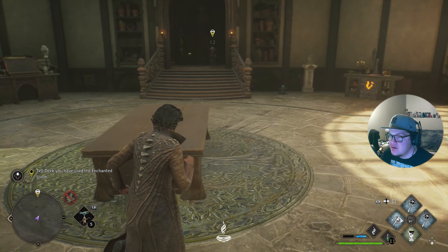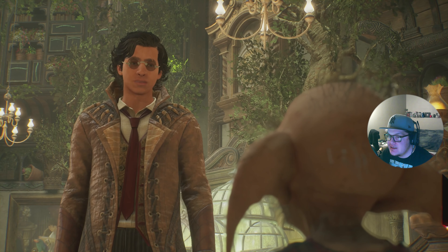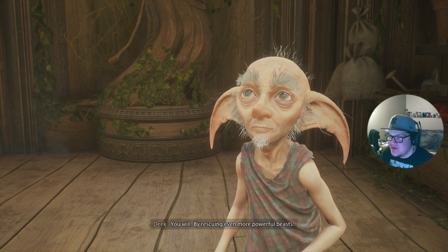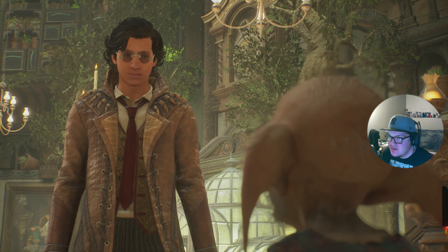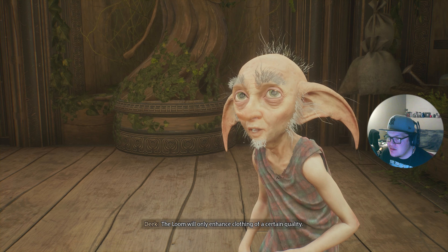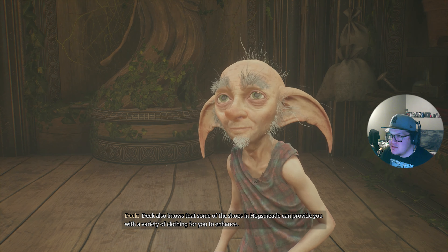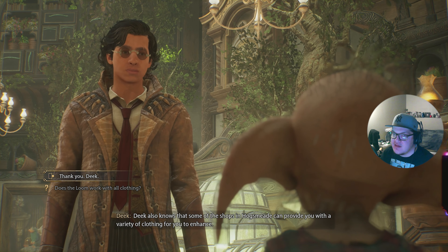We can upgrade this one! Wait — Jobberknoll feathers, we've seen those before. Let's show Deke. Deke, I used the enchanted loom! Deke says wonderful — will I be able to weave even more powerful magic? Yes, by rescuing even more powerful beasts. For now Deke suggests exploring the vivarium and getting to know the beasts already rescued. The loom will only enhance clothing of a certain quality.